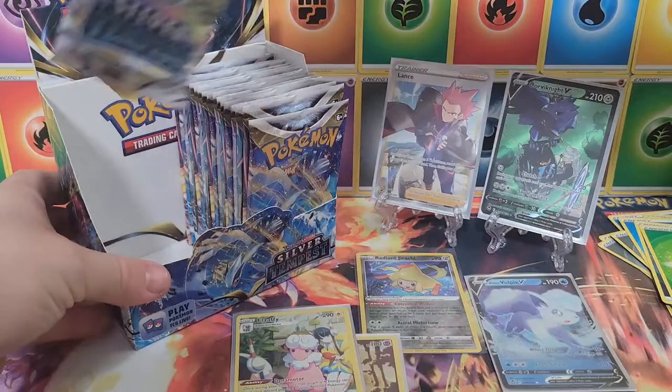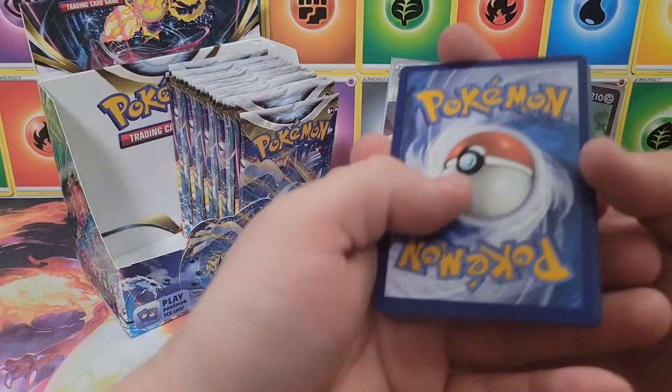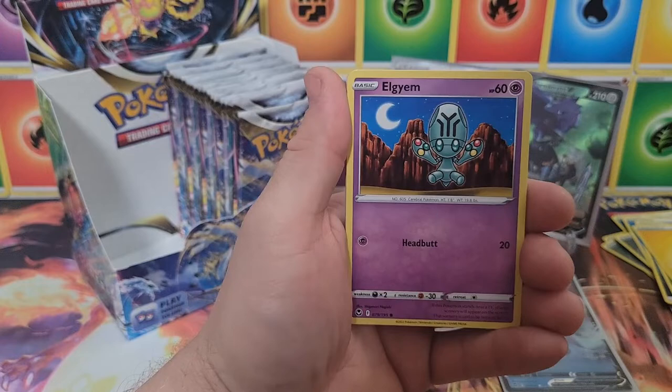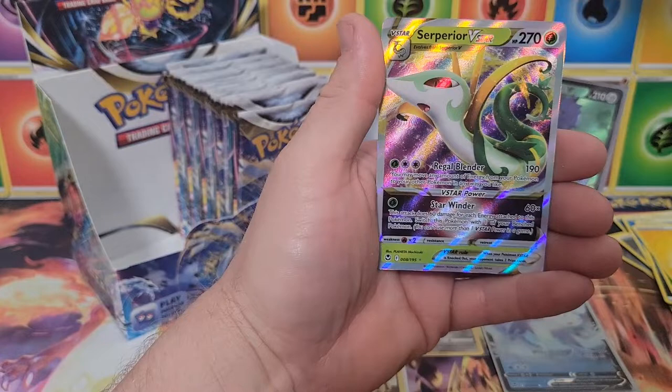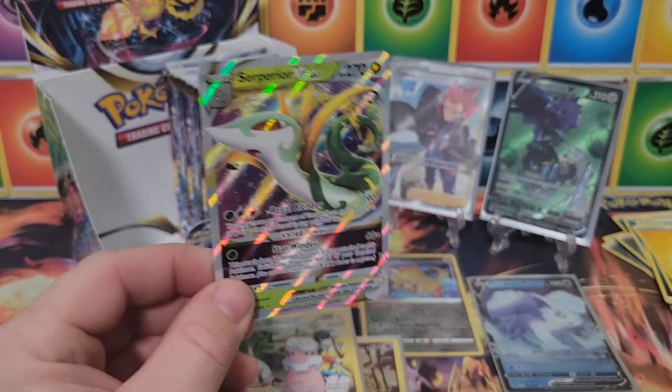Last pack from the left side of the booster box — I can see a bit of holo bleed, hopefully it means something awesome. Lightning energy, Brixen, Wooloo, Serena, Alolan, Sandygast, Hawlucha, Relicanth, Togedemaru, reverse Hisuian Lilligant — very nice — and a Suicune V-star! Last pack magic for the left side of the booster box. Very nice!